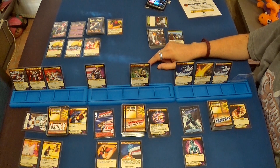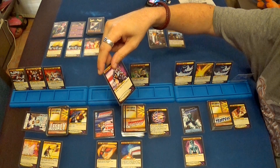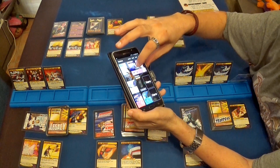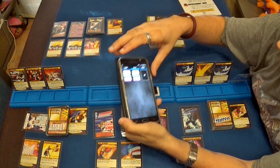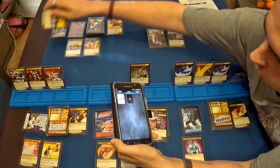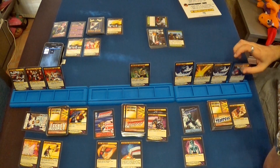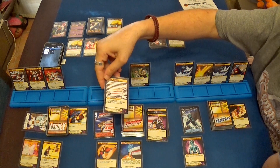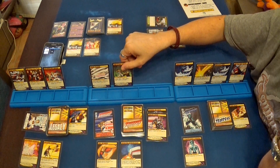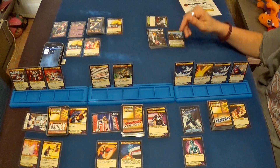Ahora voy a hacer el Sucker Punch, que dice que el objetivo que tenga dos puntos de vida o menos se destruye automáticamente. Me parece que hay una torreta del Baron Blade que tiene solamente un punto de vida, por lo tanto la destruyo. Ahora voy a ver la carta que me viene, que es ese ataque, me va bien, por lo tanto la dejo encima. Me tocaría robar, así que la robo.